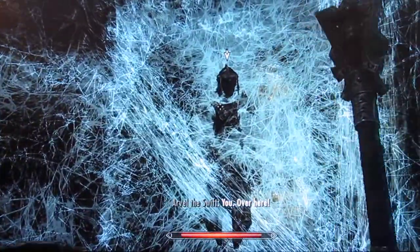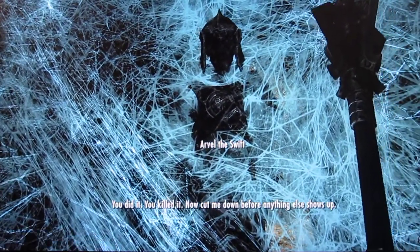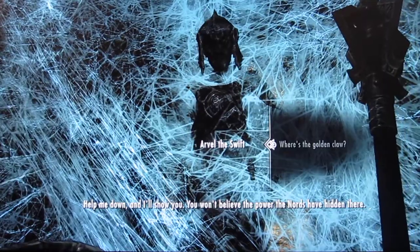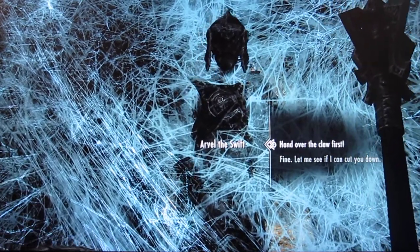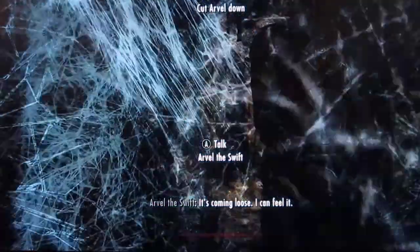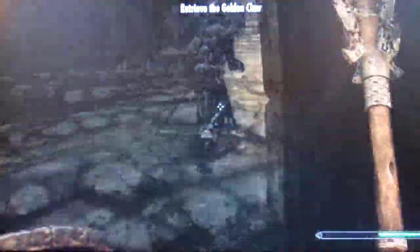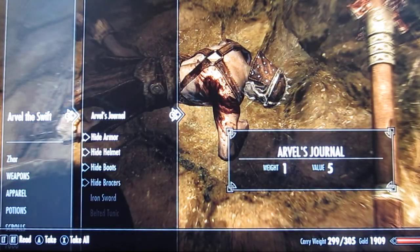So this guy - Arvel the Swift. He says: 'You did it, you killed it! Cut me down before anything else shows up.' Fine, let's see if I can cut you down - I'll hand the claw over first. But all he does is say something like 'Do you think I can get my hand out?' Sweet breath of Arkay, thank you. Let's get him down - and then he tries to run off, so kill him. Don't forget after you've killed him, get the claw first and foremost.